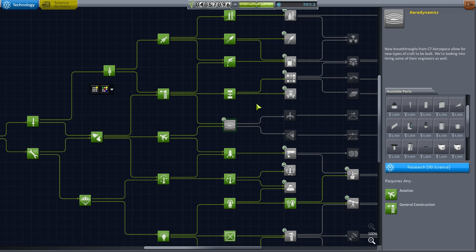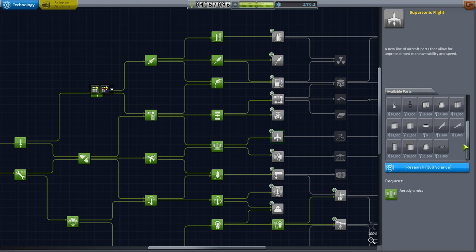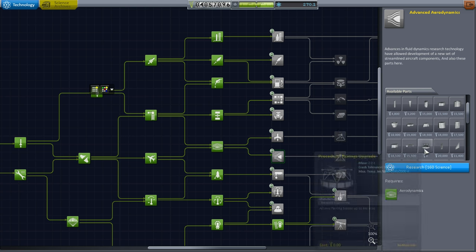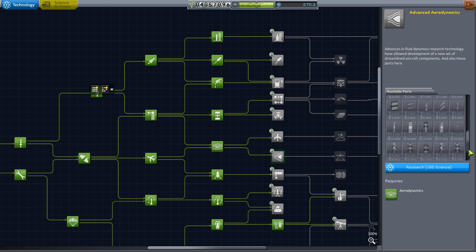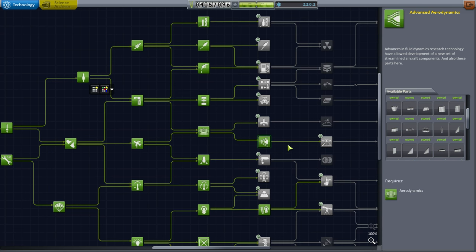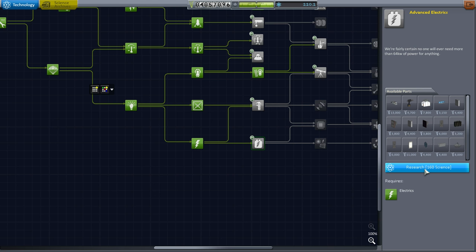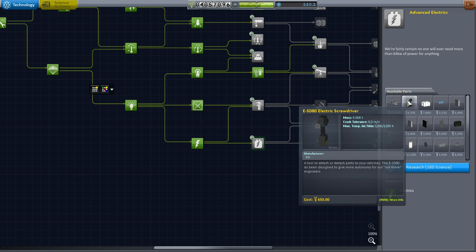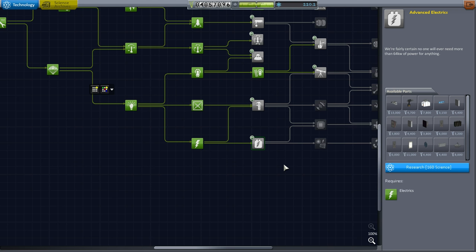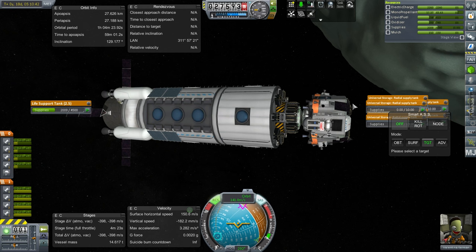Aerodynamics is the only research we haven't gotten in this 90 block. The fairing upgrade requires advanced aerodynamics — procedural fairings upgrade to 4 meter size. I really need the larger sized fairings. Now the drills — we don't have 160 science right now. I really need Valentina to hop to one more location around Minmus so that we can unlock the drills. Let's transfer some fuel from the station to her lander and land at another location. Fuel has been transferred — we only used 8 units of monopropellant the first time, so no problems there. Let's undock.